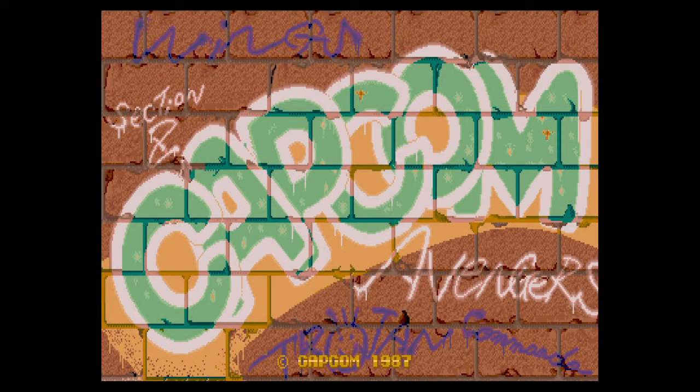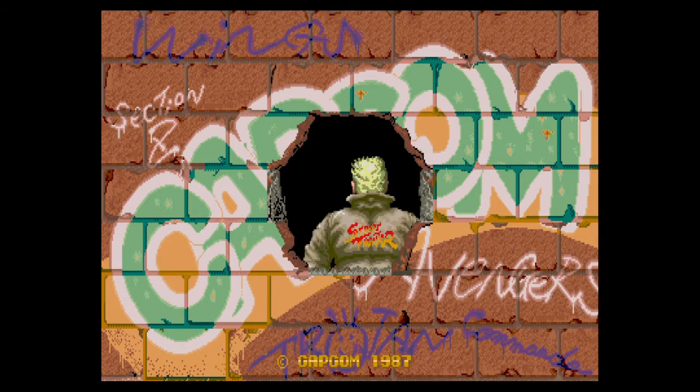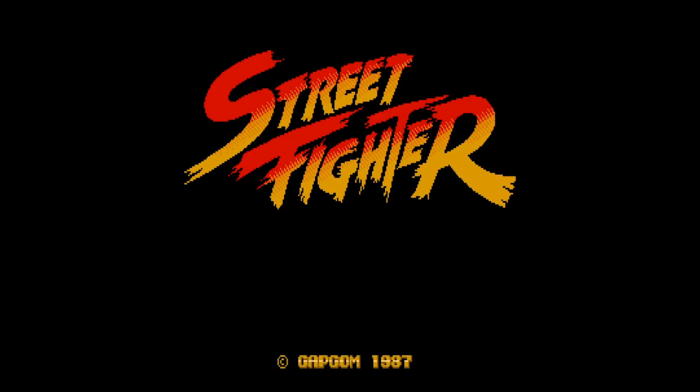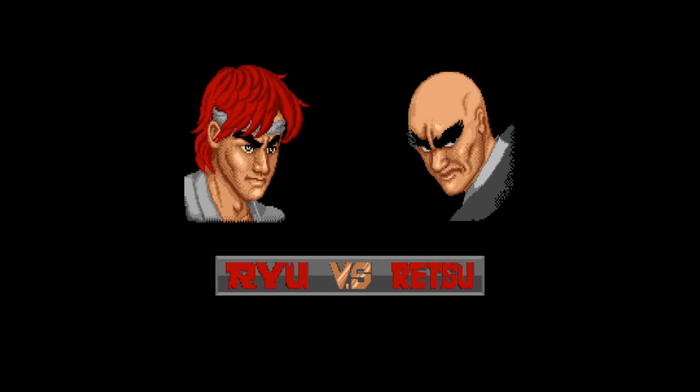In 1987 Capcom would release the first of many fighting games, Street Fighter. You can only play as Ryu unfortunately. The characters you'll fight against are Retsu, Geki, Joe, Mike, Lee, Gen, Birdie and Eagle. The two bosses you'll fight are Adon and Sagat.